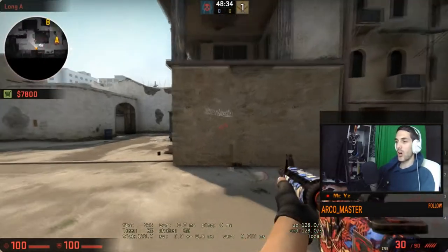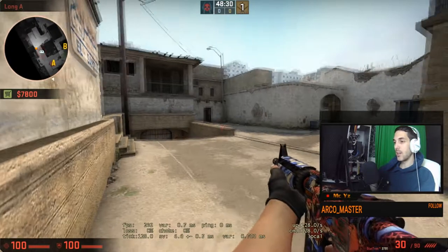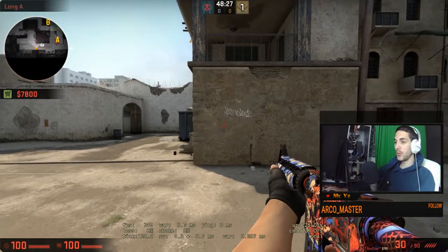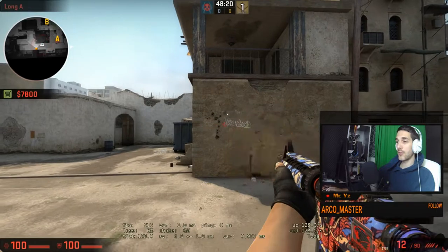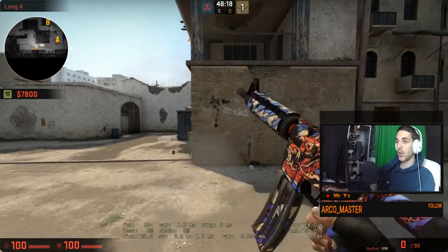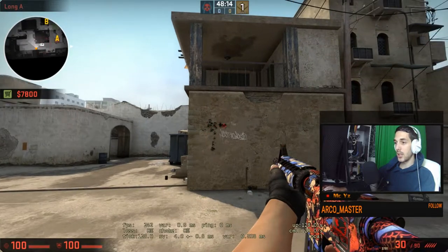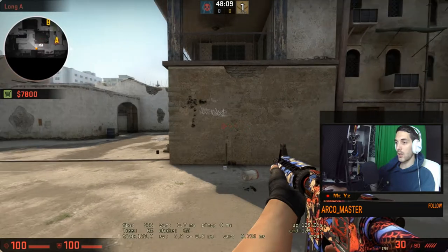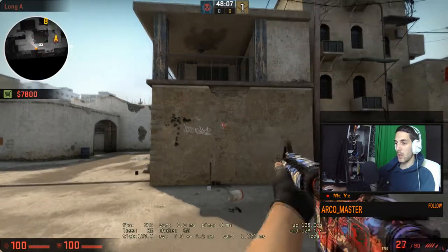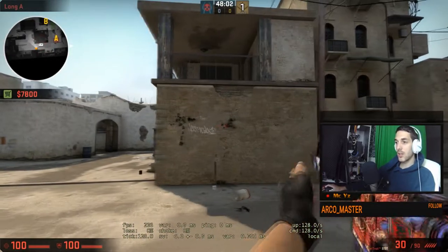I find the AK much easier to control. For the M4, if you practice the same way as the AK — go up, go left, go right, go left — so it goes up, you go left, you go right, and then you go left. So what I need to do is go down, go right, go left, and go right again. That's the thing you need to do.